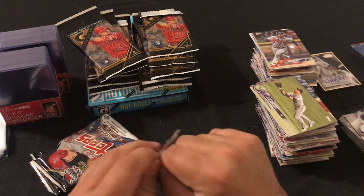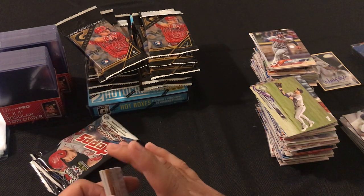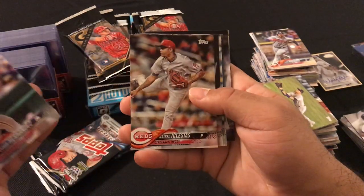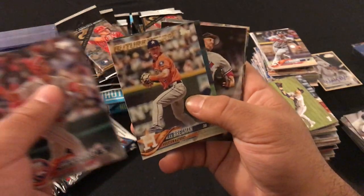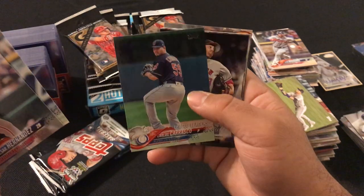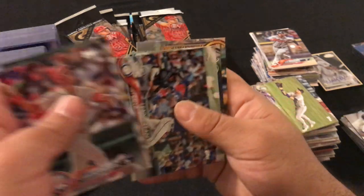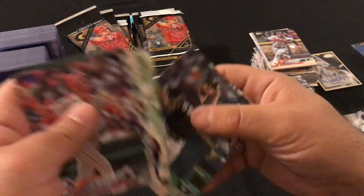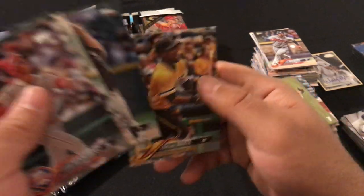Next pack: Cesar Hernandez, Raisel Iglesias, Hunter Renfroe, Alex Bregman, Carlos Carrasco, Mother's Day Ken Giles, Joey Gallo, Seattle Mariners Team Card, Carlos Rodon, and Starling Marte.